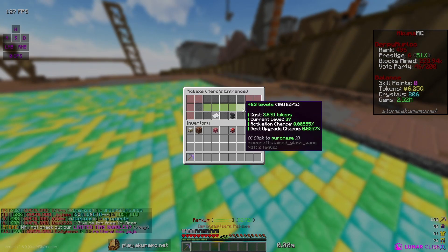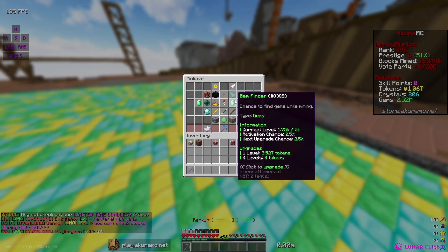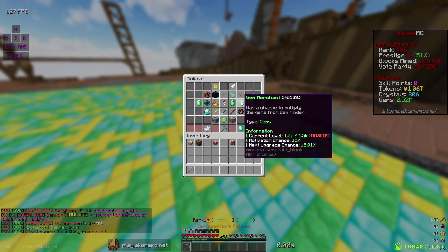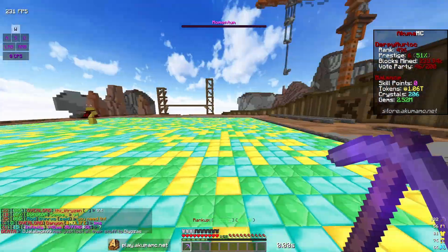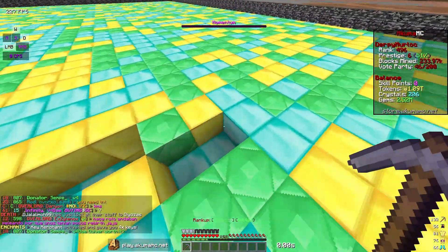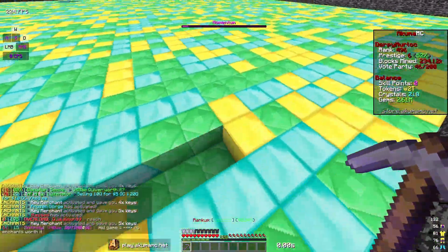I'm gonna go ahead and max out jackhammer, and I still have 10 quadrillion left over. I'm gonna max out gym merchant, max out hero entrance, and then spend the rest on gym finder. I got gym finder up to level 1.75k, and gym merchant and hero entrance maxed out along with all these other enchants. I should be making a lot more gyms and tokens now. I can already see jackhammer is proccing a lot more and my gyms are going up a lot faster.